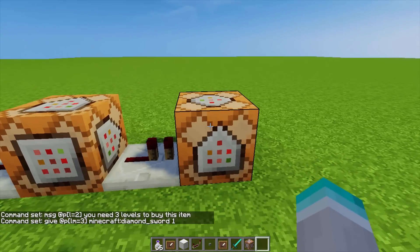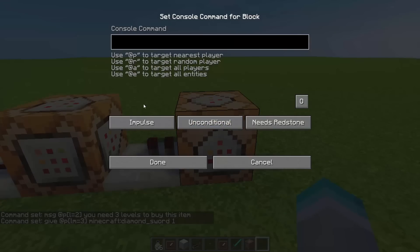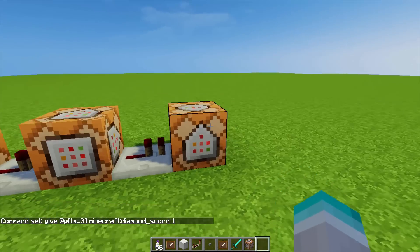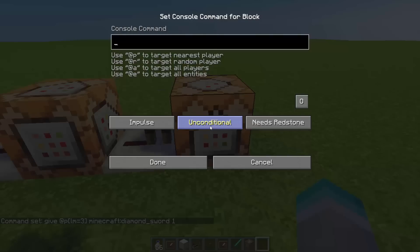For the third and final command: once the second command runs successfully, it will run this one, which is xp -3L — taking away three levels from the nearest player who has three or more levels. And that is the final command.